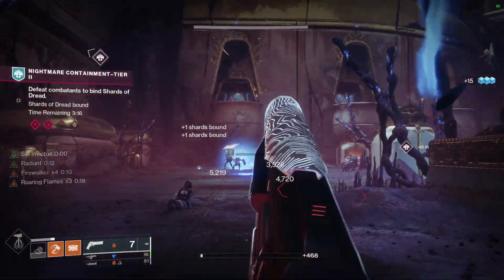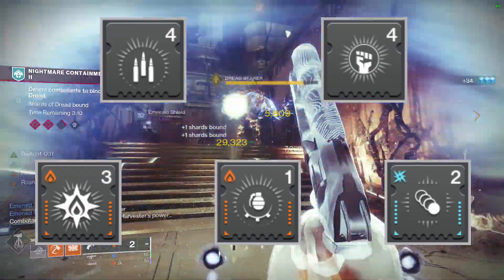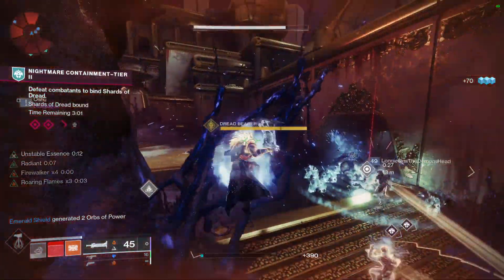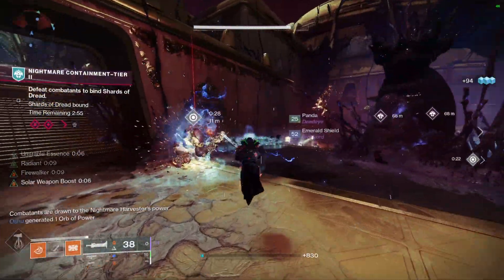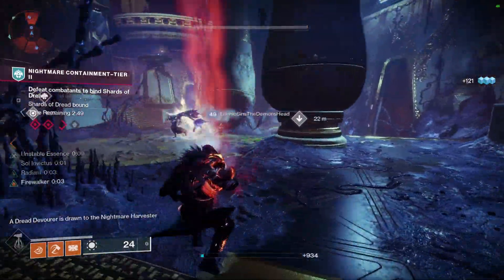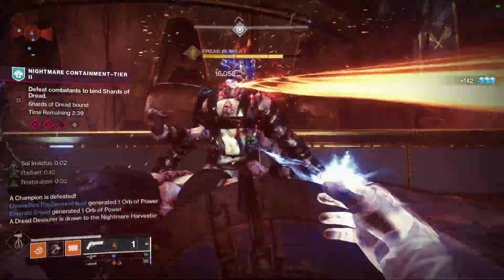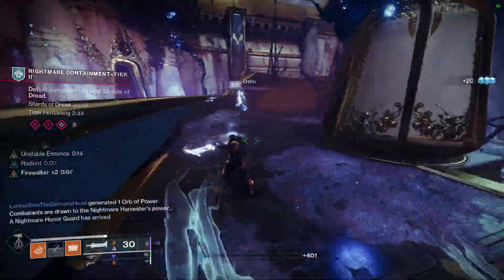As for the other mods that make our build work, we're using Fonts of Might, Melee Wellmaker, Explosive Wellmaker, Well of Ordinance, and Seeking Wells. Fonts of Might gives us that 25% weapon damage buff to solar weapons upon picking up a solar elemental well, which will spawn from Melee Wellmaker and Explosive Wellmaker. Explosive Wellmaker is really, really good for this build because we're going to be creating tons of explosions with Dragonfly, our grenades, and the ignitions. We're also using Well of Ordinance mainly because of my class item — I only had one energy available and figured I'd slap it on there; we're not really building into it. And then we're using Seeking Wells so we don't have to run around picking up elemental wells.